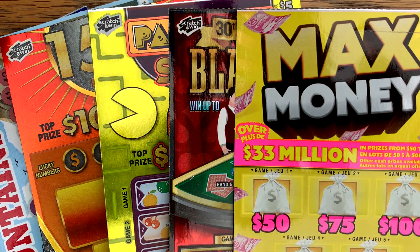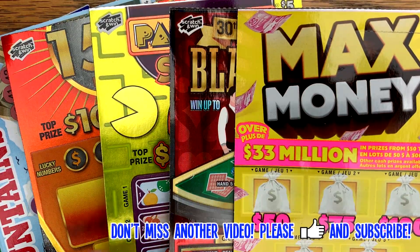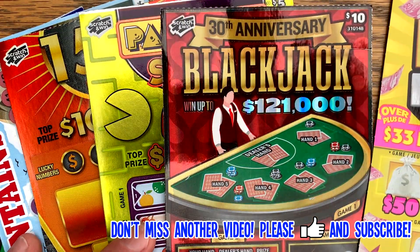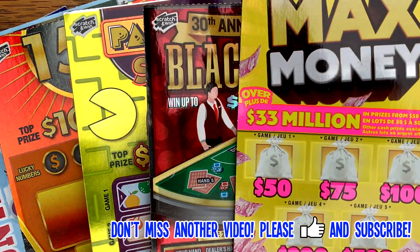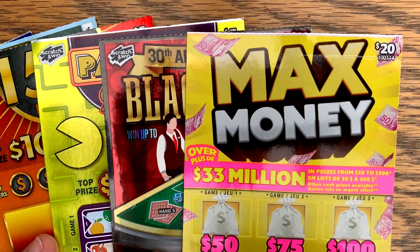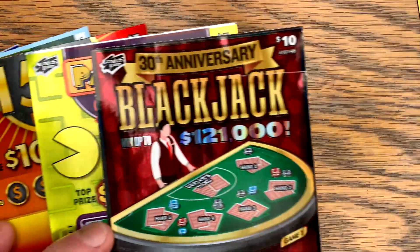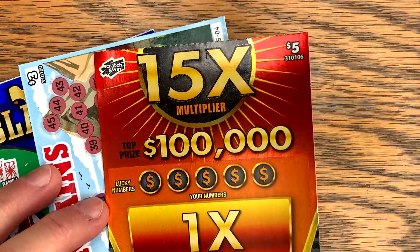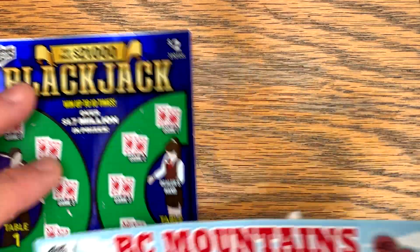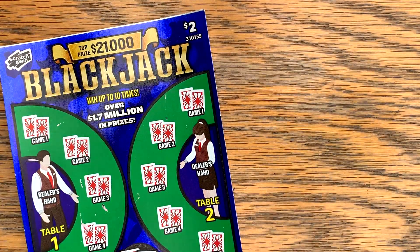He's sent over some really cool tickets I've never seen before. I'm really excited to play these, especially these blackjacks. He doesn't know this but I've really been into blackjack lately - kind of learned how to play that strategy. So he sent over $45 for the tickets. We've got a $20 Max Money, a $10 blackjack, a $5 Pac-Man slots, a $5 15 times multiplier, a $3 BC Mountains, and we're going to start off with a $2 blackjack.